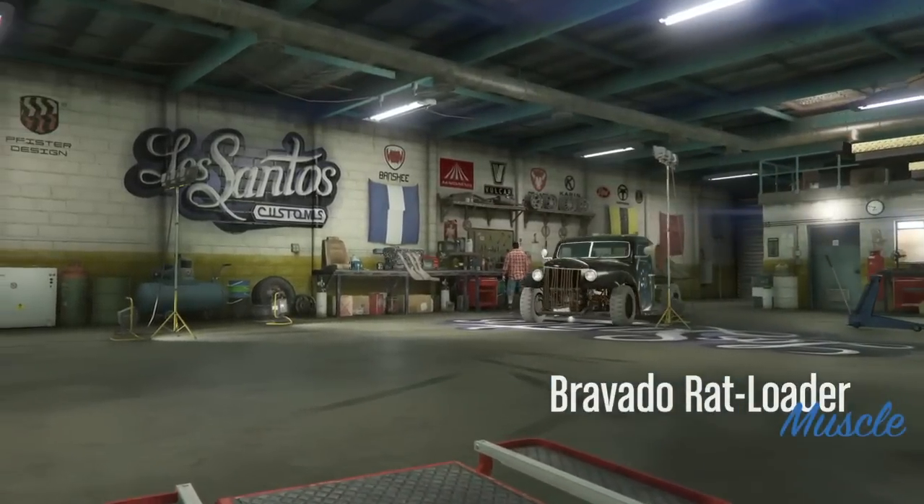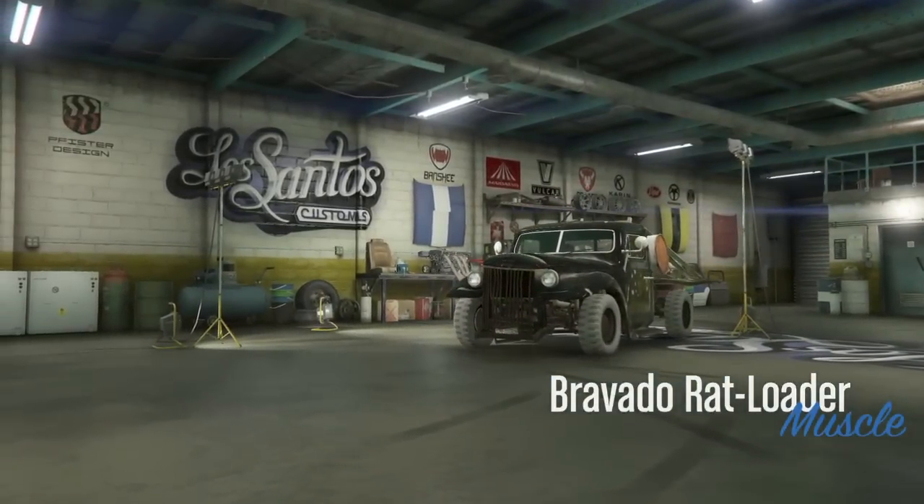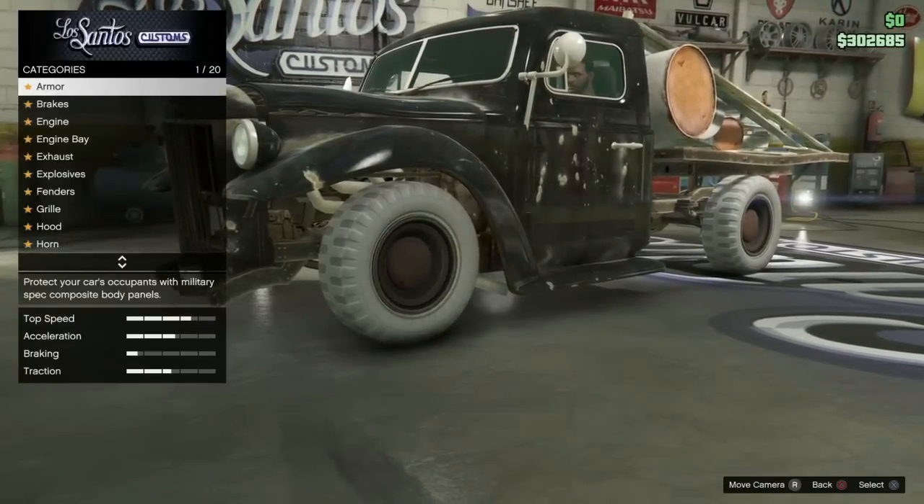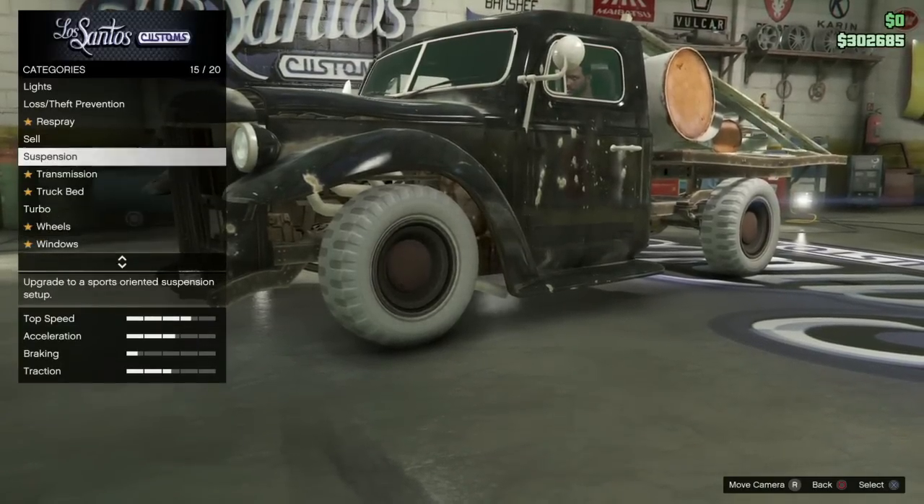Basically, it's the same thing. What you want to buy is the Bravado Rat Loader. This is under the Super San Andreas — not the Legendary Motorsports, this belongs under the San Andreas website.